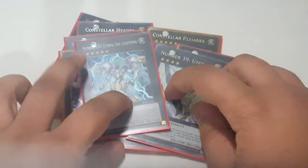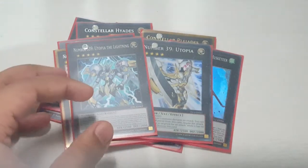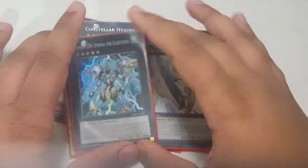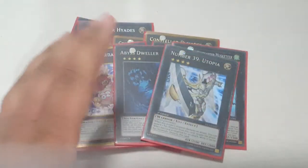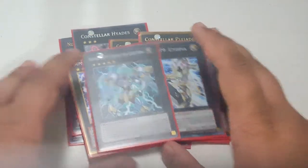Then it's just generic stuff — Silent Honor, Dark Rebellion, Cowboy, Heartland Draco, Abyss Dweller, Castel, and Utopia Lightning. Utopia Lightning actually won me a duel once — I had two Witches because I was stalling, but I chose to bring in Utopia and Utopia Lightning, and because it gets five thousand attack, that won me the duel.